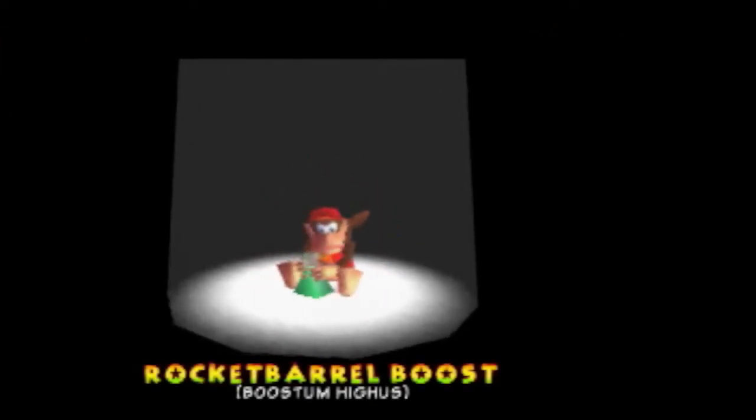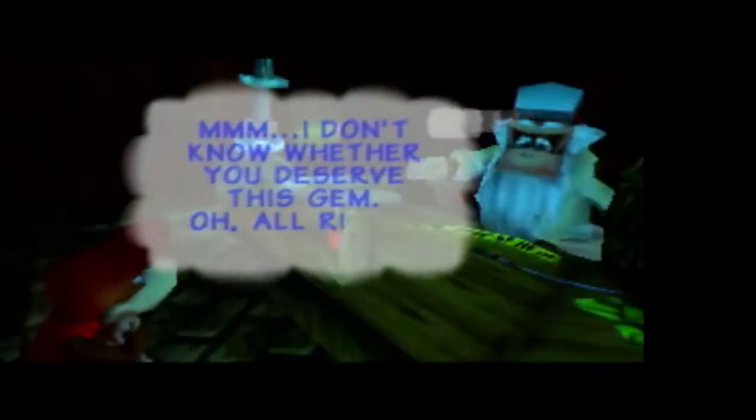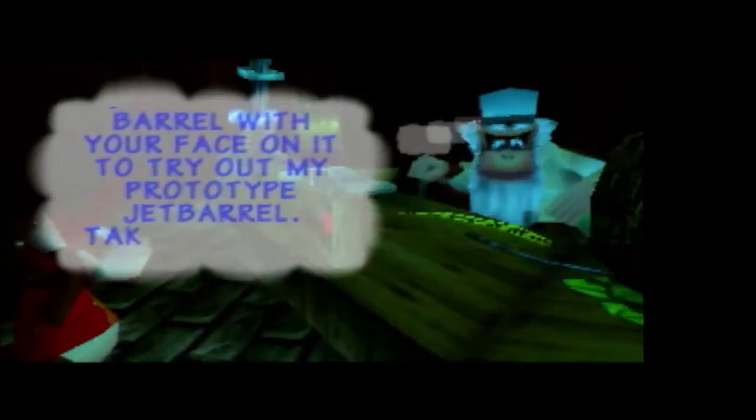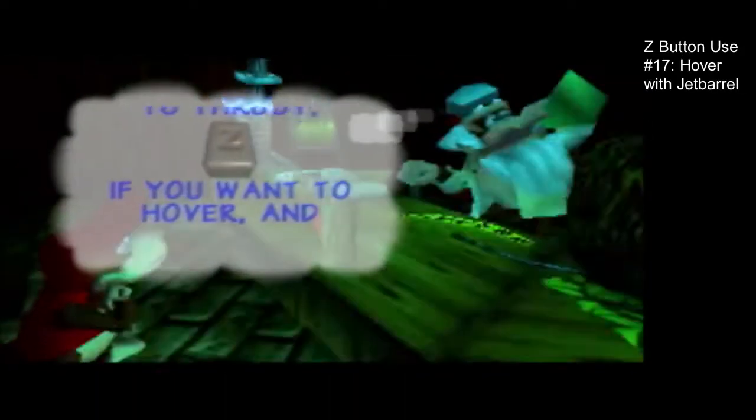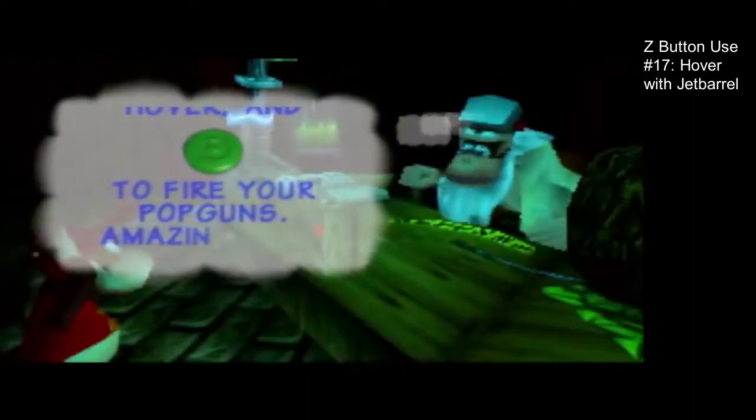It's the rocket barrel boost. I don't like the fake lab. I don't think Diddy deserves this at all. But if we jump in a barrel with Diddy's face on it we can try the prototype jet barrel — that has nothing to do with a potion, it uses crystal coconuts. There's a Z button to hover while using the rocket barrel, and you can fire your guns while flying with it. But yeah, the jet barrel's bad — we'll see that in a little bit.